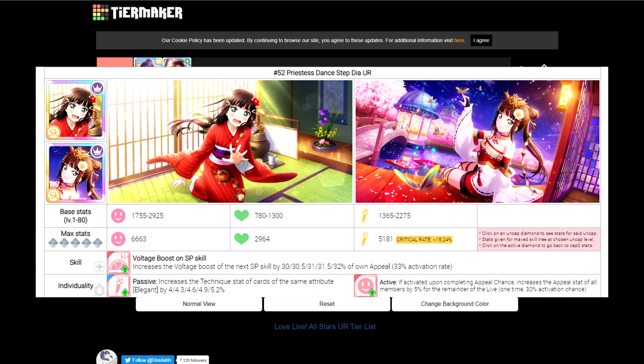You'd much rather increase your appeal stat than try to boost the power of your SP skill. Her passive personality skill is an increase in technique — not very good. But the active personality skill is pretty good: it's the same as Kanan's, increasing the appeal stat of all members by 5% for the remainder of the live if it activates during appeal chance completion. The difference between Kanan and Daya is pretty big, given the voltage versus skill typing difference and their passive personality skill difference. Despite that, Daya still deserves A tier.